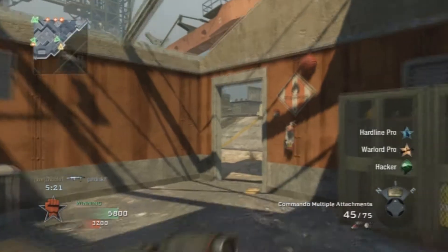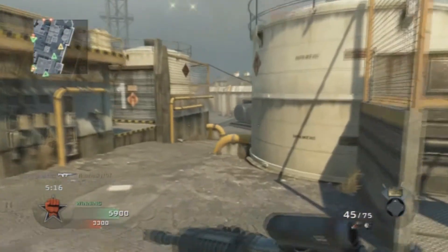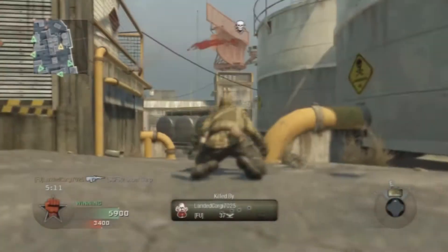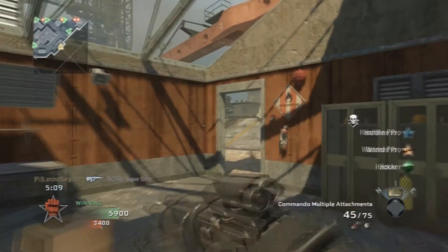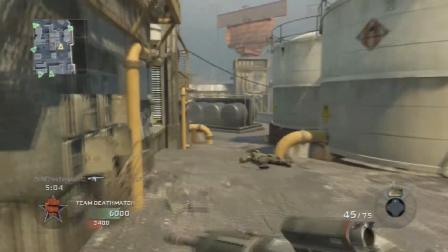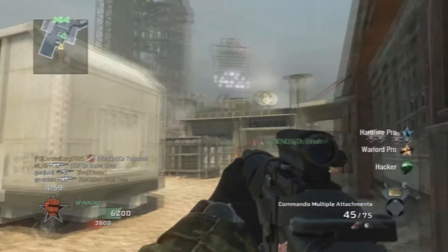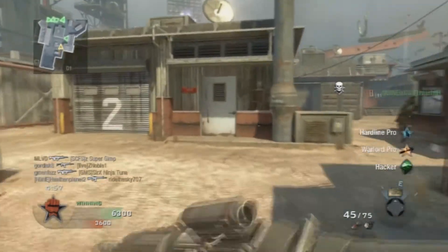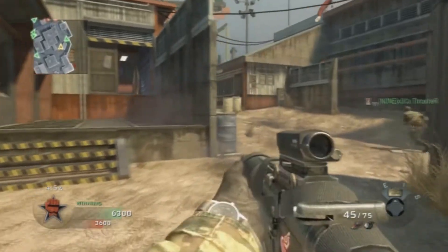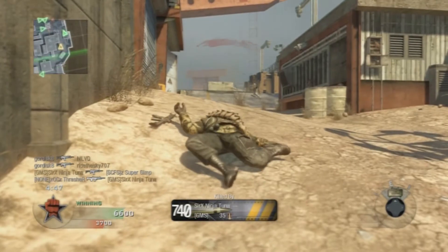I thought I knifed that guy — I should have knifed that guy — but if you don't have a four-bar connection or you're not hosting, you're pretty much screwed. See, look — I can't aim, I can't hit the target. When I start doing bad I generally do that thumb spasm thing where I'm just like: no kill, can't kill, dead.